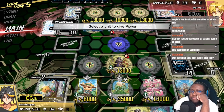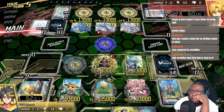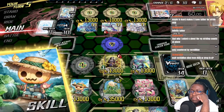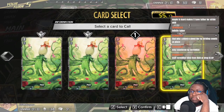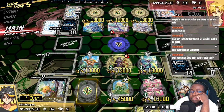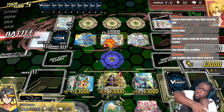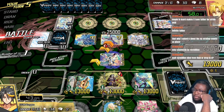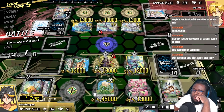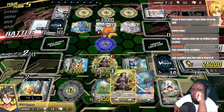A unit to give power to a unit to give power to — oh yeah, I forgot the 'and.' Okay, so 13, 13, 26, 26, and then huge, and then Restyne it for huge — haha! The Collin's a huge in his deck though, geez, it is.